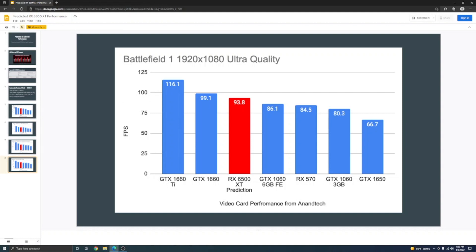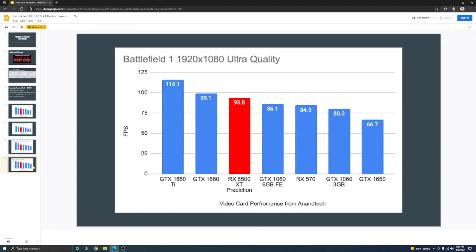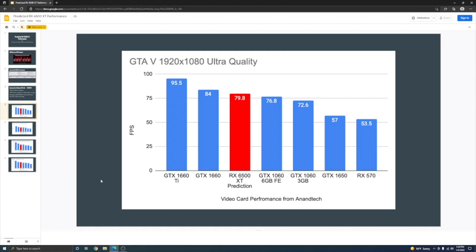GPU prices on the used market are very inflated still. I think this card is going to be very underwhelming — everyone's going to say it's just 2016–2017 GTX 1060 performance for $200, and the 1060 launched at $250. It just does not look good. That's it for this video — like, comment, and subscribe, and I'd love to hear your predictions on where you think this card will line up. See ya.